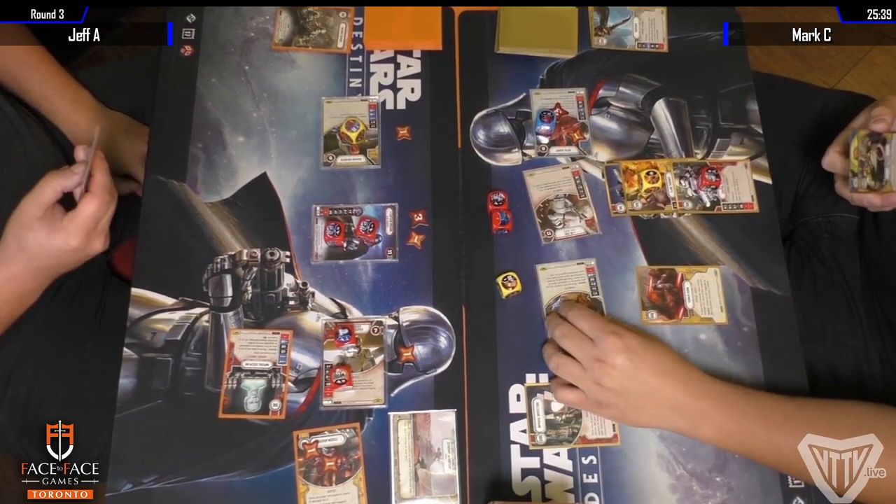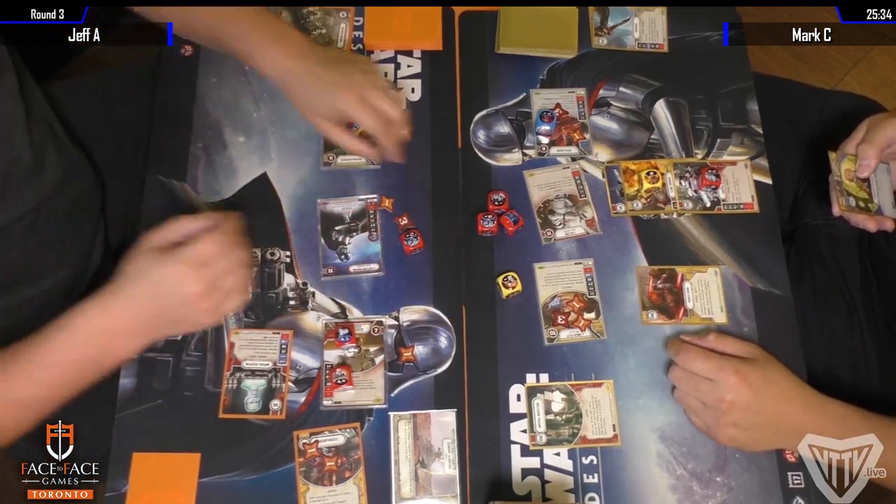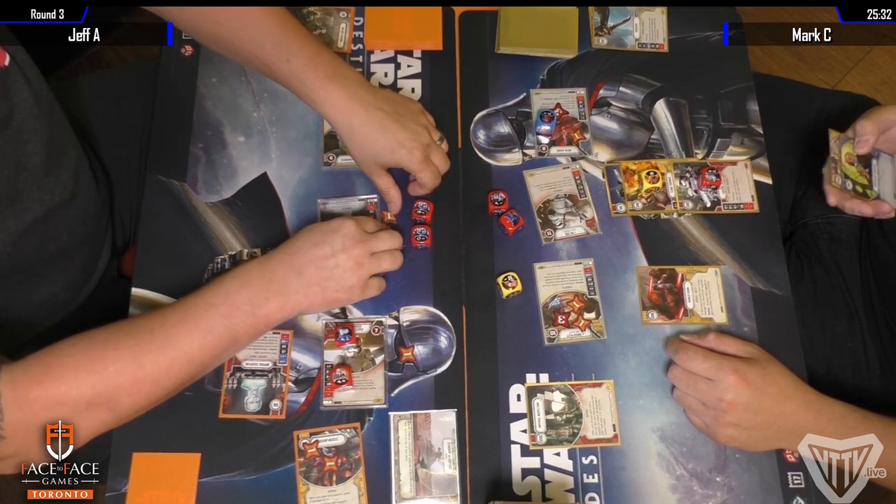Best Defense — dealing some damage to the Stormtrooper, getting rid of two of the bigger dice. Unkar rolls in for a single resource. And finally we have Phasma rolling in — let's see if she can get enough damage here to finish off Unkar.